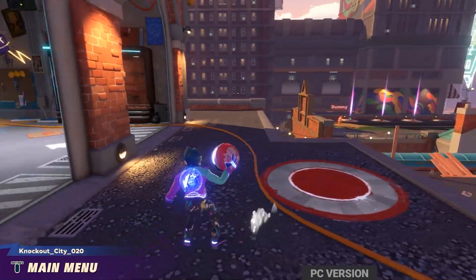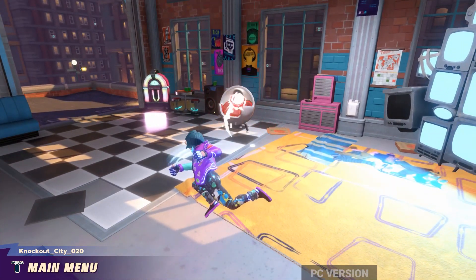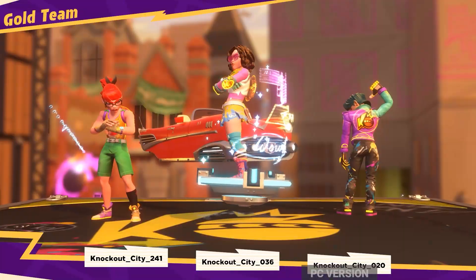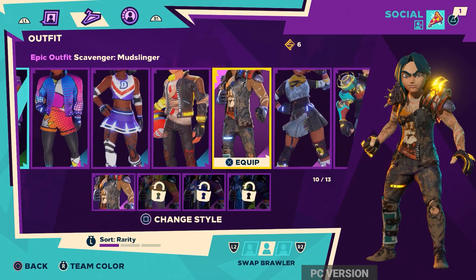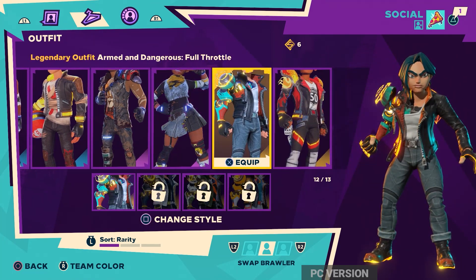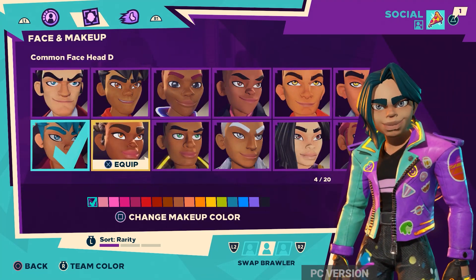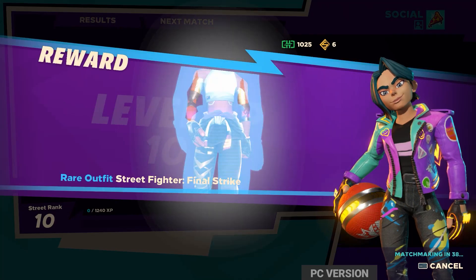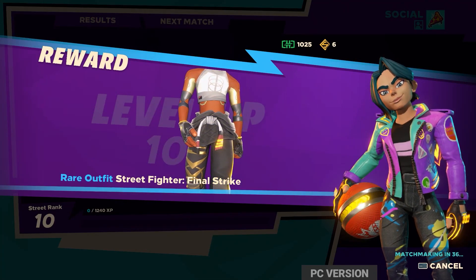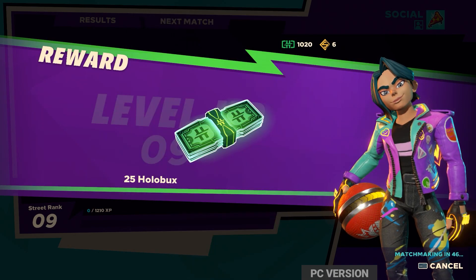I absolutely loved the art style — it oozes video game charm like something out of Jet Set Radio, which actually came up in my developer preview. There's also a ton of character customization options, and the cool thing is there are no classes, so every character plays the same regardless of how they look. Your skill as a player is really going to determine how well you perform. There are no pay-to-win options and no loot boxes either — you can buy new skins with real-world money but you can also pay for them with in-game currency.